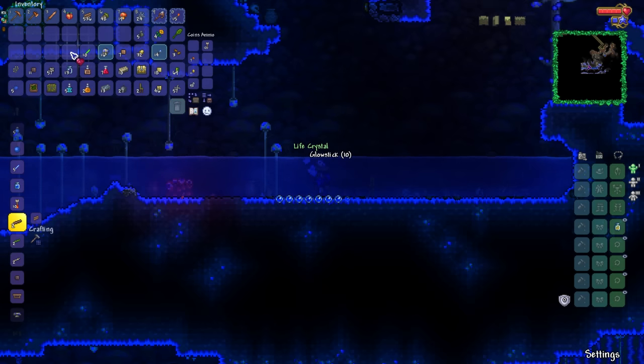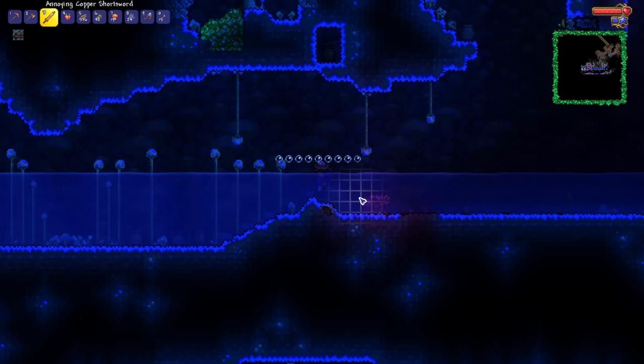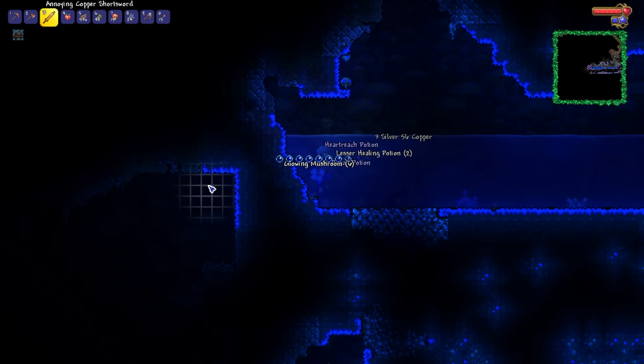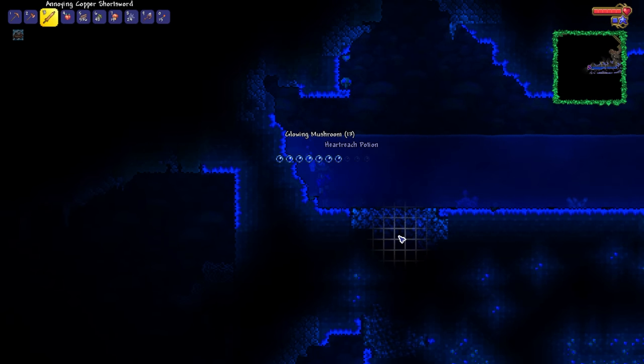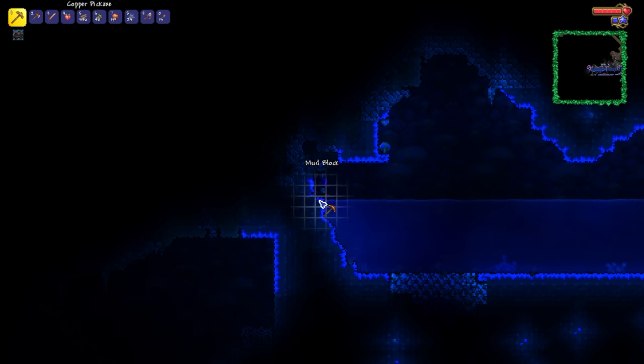Very, very good. 120 health for your boy. And also a crimson altar for my troubles. Very cool. Got ourselves a rather large deposit of silver as well, and we've also gotten ourselves a good amount of cobweb to our left hand side there — plenty of stuff to gather up here before heading up to the surface.